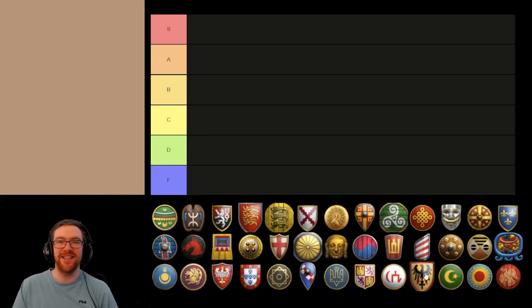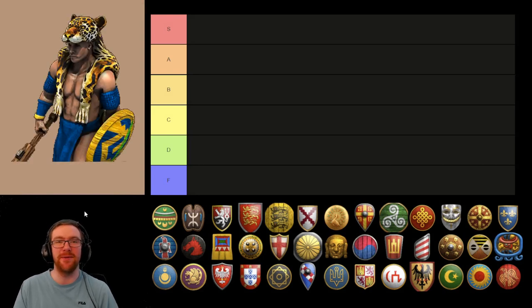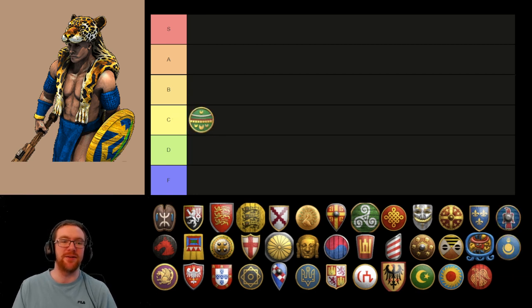Hey guys, it's Shadow. Today we're going to be ranking every Civ based on their unique unit. First of all we have the Jaguar Warrior. I quite like the Jaguar Warrior since the buff. It's still not the best unit in Castle Age, but it's still a lot better than it used to be. I'll place it in the C category, as it has limited usages against infantry and is a little bit tankier now, so you might see a little bit more usage of it. It'll probably be a marginal addition to your army rather than the bulk of your army most of the time.